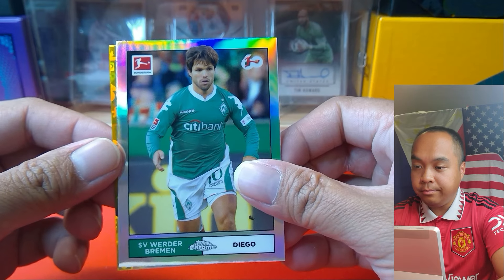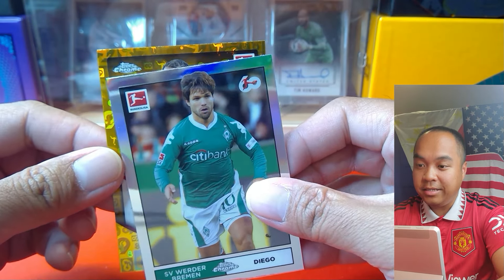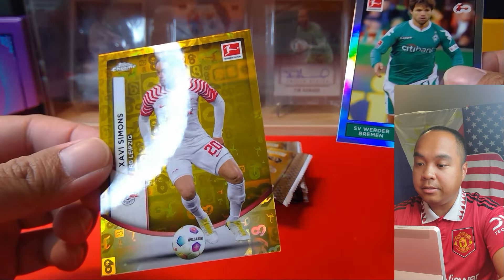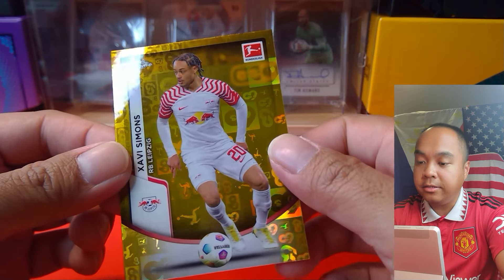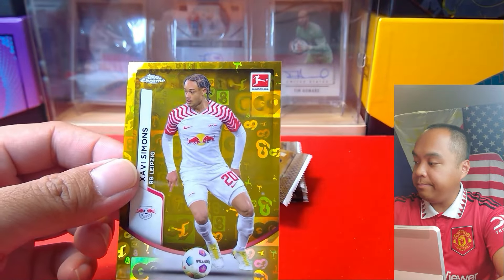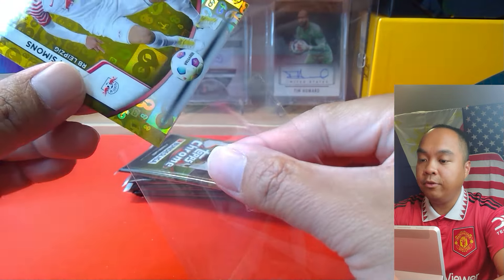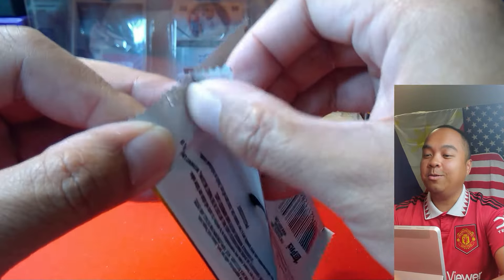We've got Diego — very nice — and this one is Xavi Simmons, very nice, not numbered but a nice card there for Xavi Simmons.